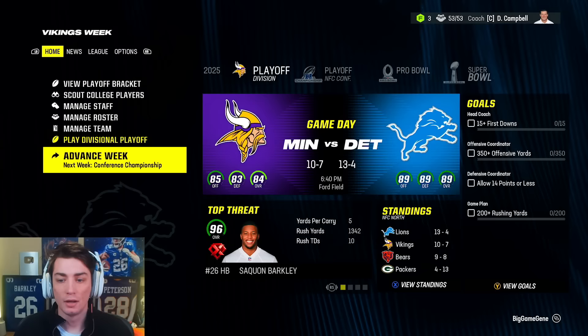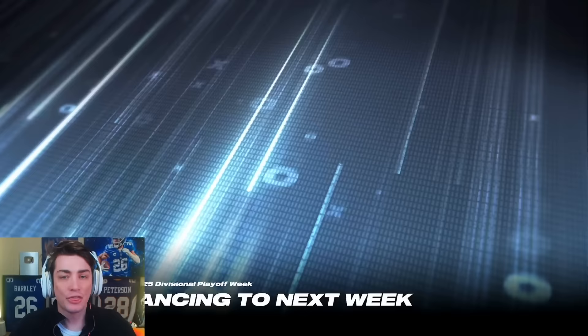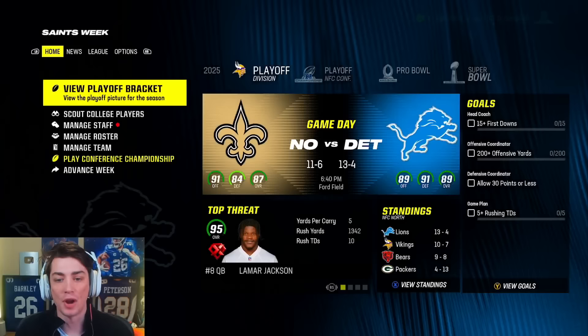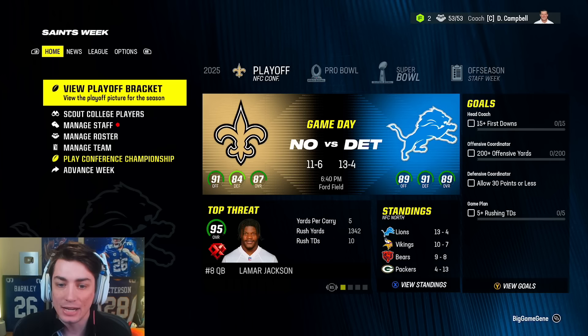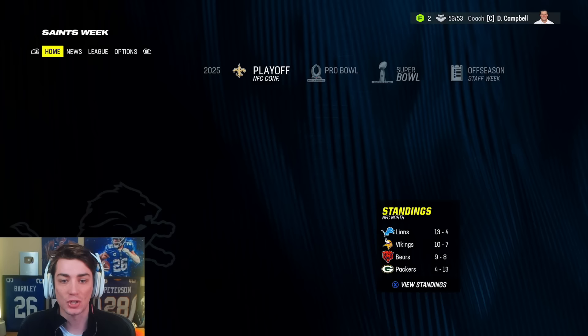I should probably start Chase Young over Kayvon Thibodeau right now, so I'm going to go ahead and make that change. Divisional round of the playoffs — I think we should be able to beat the division rival Minnesota Vikings, and we do. However, the 87 overall team, 91 overall offense — the New Orleans Saints who went 11-6, could be a slightly different story. Who is on this Saints team? Lamar Jackson at a 99 overall, Quinton Nelson, Tee Higgins, David Bakhtiari.